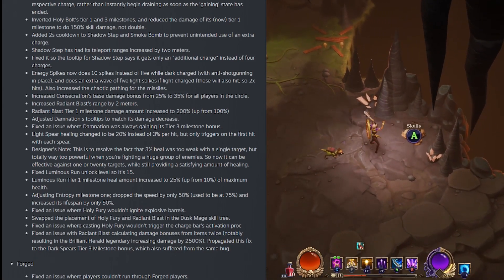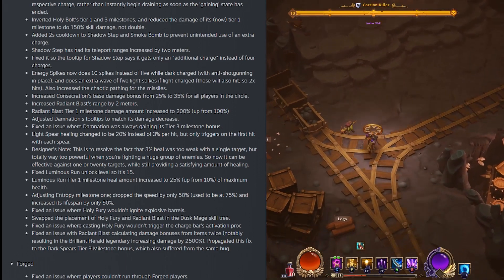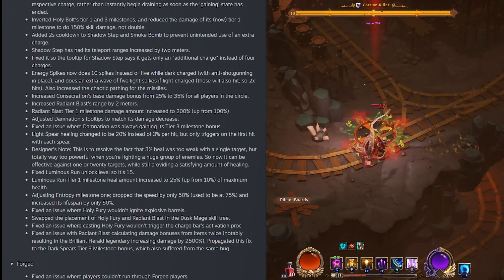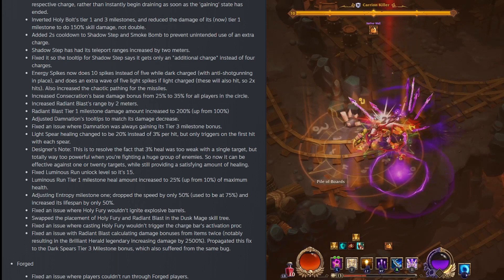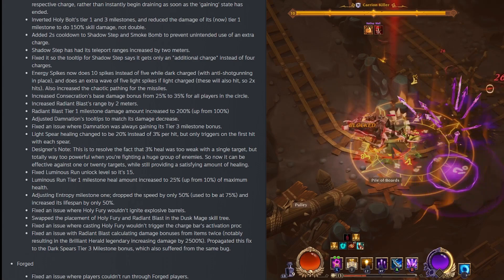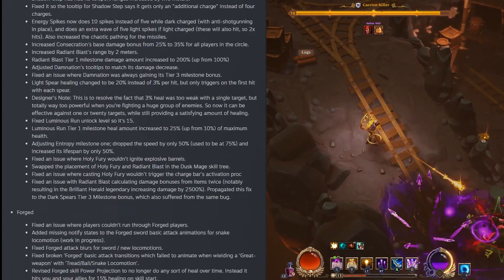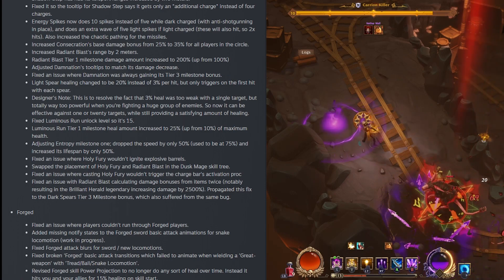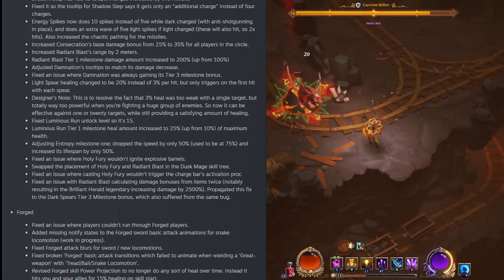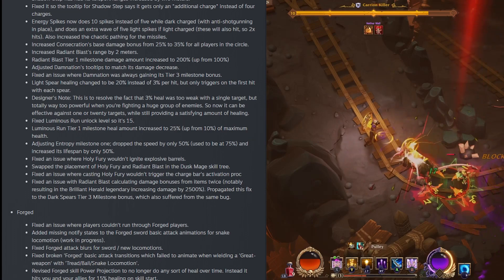They fixed Luminous Run so it unlocks at level 15. Luminous Run tier 1 milestone heal amount increased to 25% from 10% of maximum health. They adjusted Entropy: milestone 1 dropped the speed reduction to only 50% from 75%, and increased its lifespan by 50%. They fixed an issue where Holy Fury didn't ignite explosive barrels, and swapped the placement of Holy Fury and Radiant Blast in the Dusk Mage skill tree. They fixed an issue where casting Holy Fury wouldn't trigger the charge bar's activation proc.